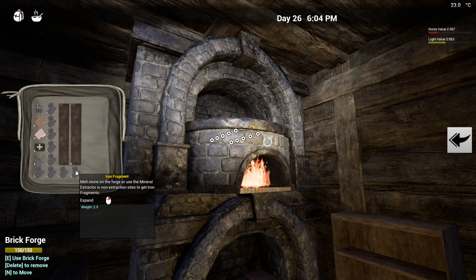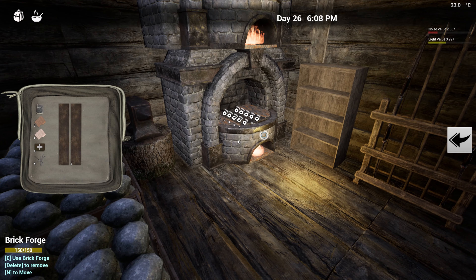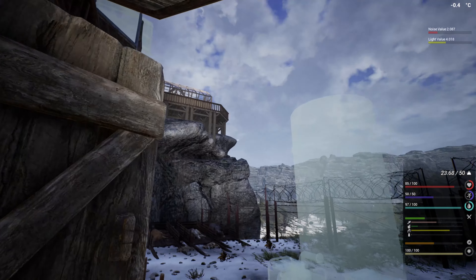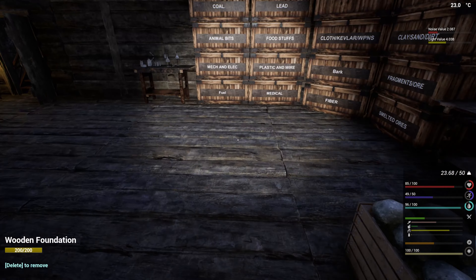The next thing we need is a couple more storage for him because these are going to go bad pretty quickly. I think he grabbed some so he might have already repaired stuff, which is perfect. We're doing pretty good. I need to work on food and water just a little bit. We can get water. The thing we were supposed to be working on is the iron fragments — let's do that.